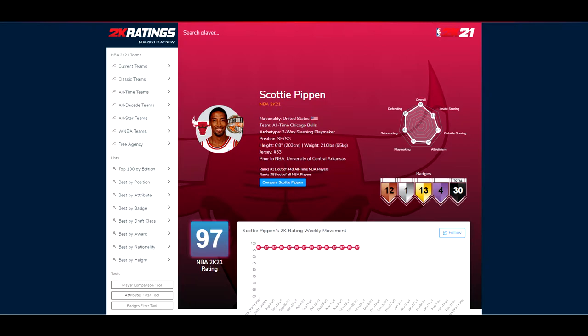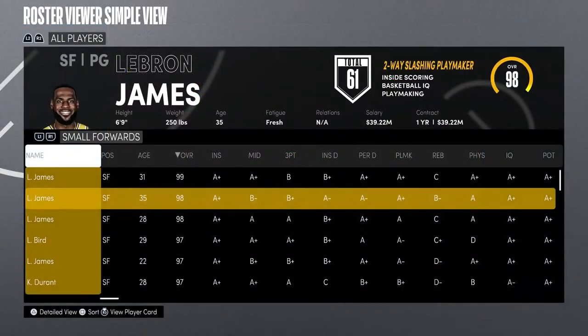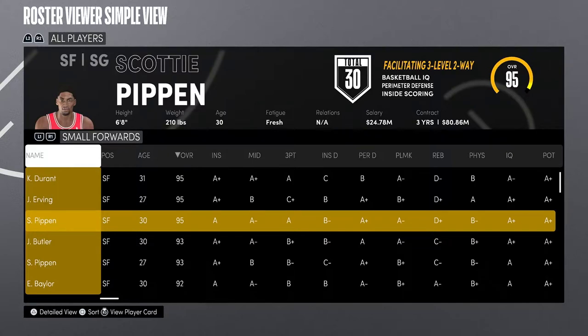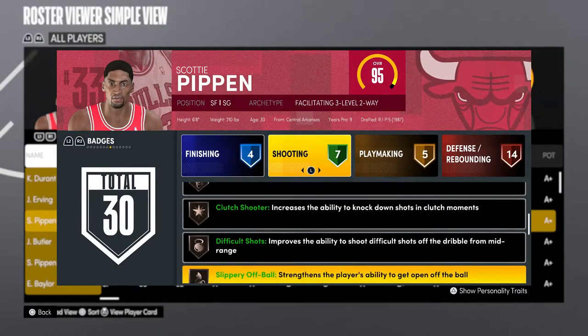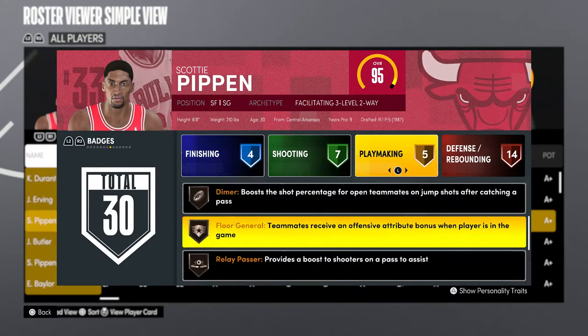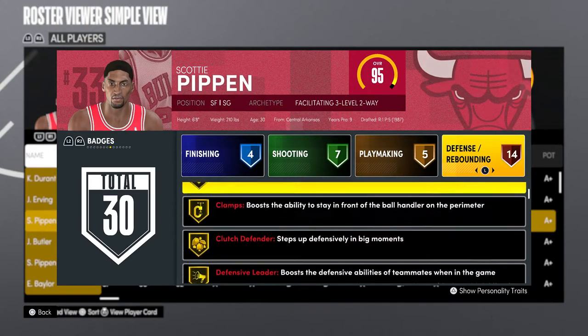I looked at Scottie Pippen's 2K ratings on the all-time Chicago Bulls — he has a 97 overall. He has great physicals, almost 80s in everything. But the funny thing is on next-gen his physicals are trash. I don't know how they rated him but next-gen Scottie Pippen is not the same. He has a couple of finishing badges, shooting badges, a couple of playmaking badges, and as you'd expect, everything is on defense.